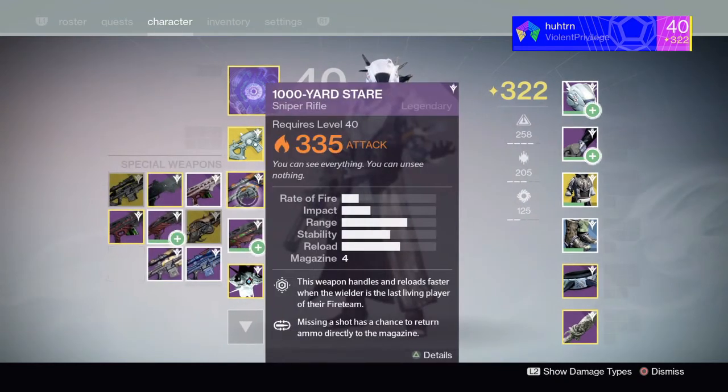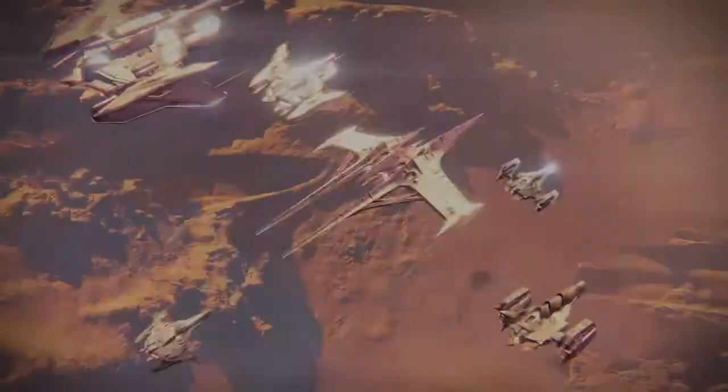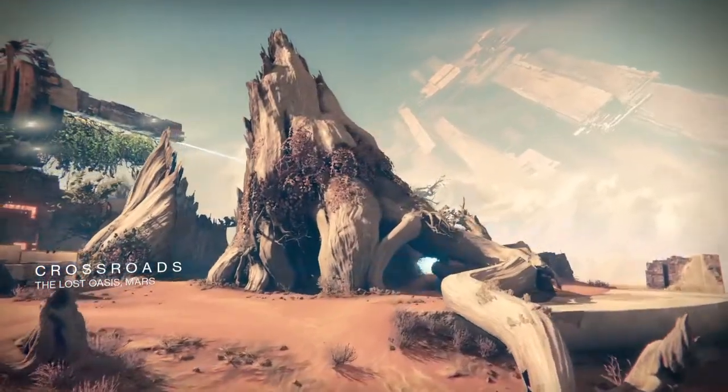For some reason this leg piece and chest piece do not work with my other Thousand Yard Stare, but it does work for this Thousand Yard Stare. My Longbow on this character does not work, my Black Spindle on this character does not work, but all the others — the Ley of the Lament, the Warlock Marks, and everything — it does work.